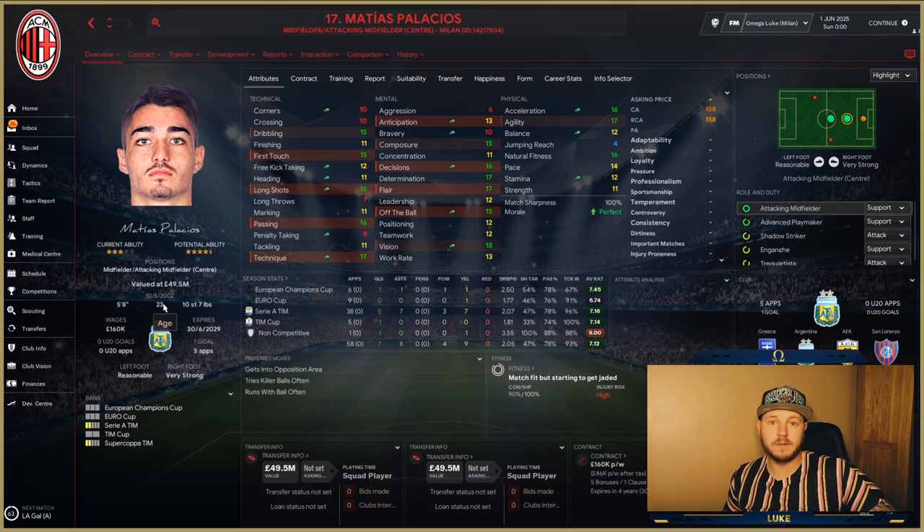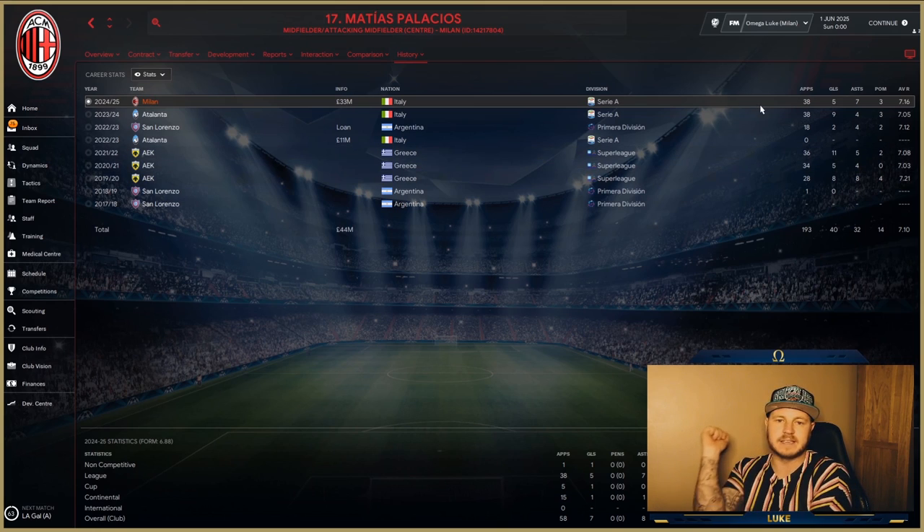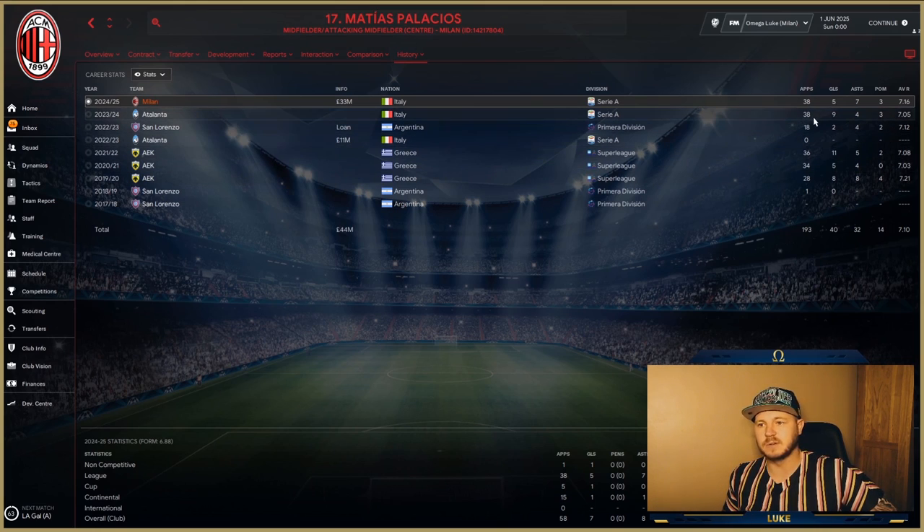We bought him for 3.5 million to begin with, so if you bought this player for 3.5 million and got a player who managed to reach 158 current ability in a decent league, 49 million is a big profit. We actually bought him from Atalanta for 33 million — still fair, they trebled their money having only used him for one season. Five goals, seven assists, three player-of-the-match awards, a 7.16 average rating. Not quite as high a goals tally as last season, but he's playing a deeper role and contributing more assists.